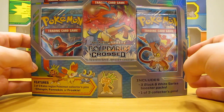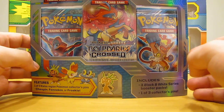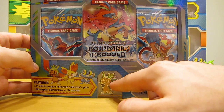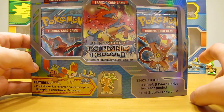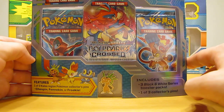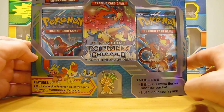Hey YouTube, this is Primetime Pokemon. In this video I'll be opening up a package that has an X and Y Kalos Region Starter Pokemon pin in it, and this one has a Chespin pin. I found this blister pack at my local Target. It was $12.99 and right on the front it says that it features one of three Kalos Region Pokemon collector's pins.